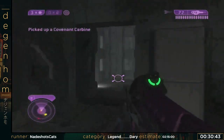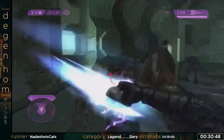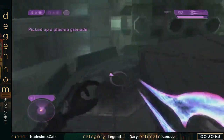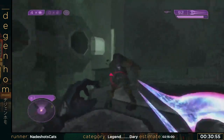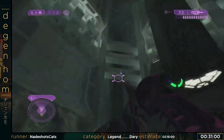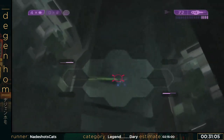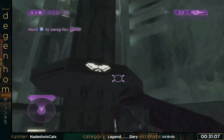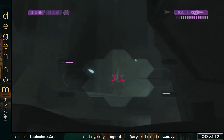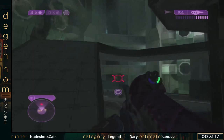Now we go onto the elevator. This is by far the most exciting part of the run — I say that pretty sarcastically. This is an auto-scroller that can kill you a lot. So I'm just going to be fighting my way down this. There's a way to skip this, but nobody's found a good way to skip this elevator, at least not as early as we'd like to.